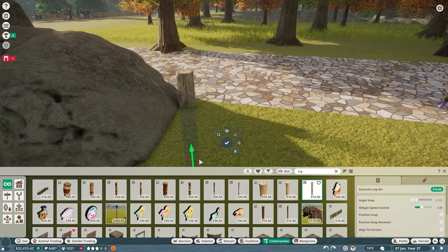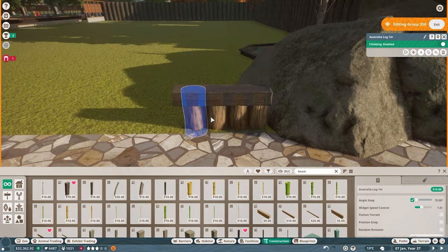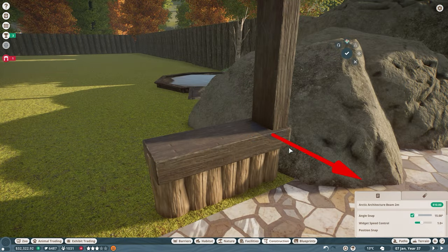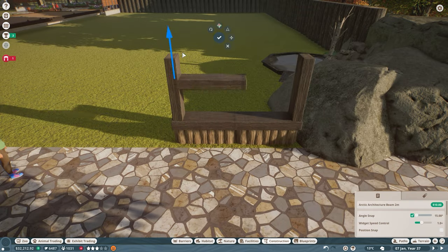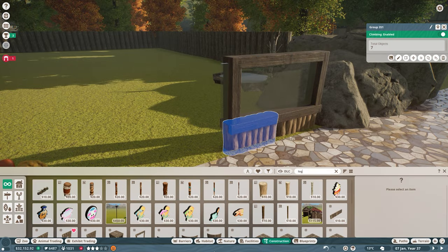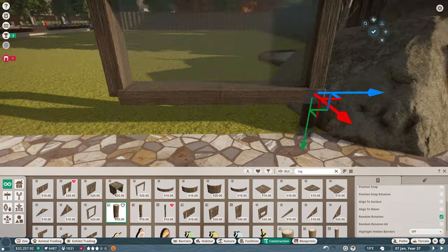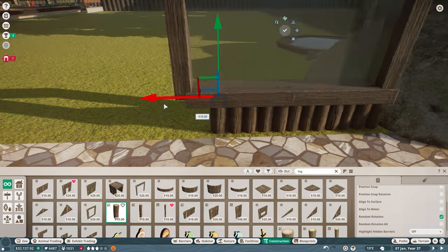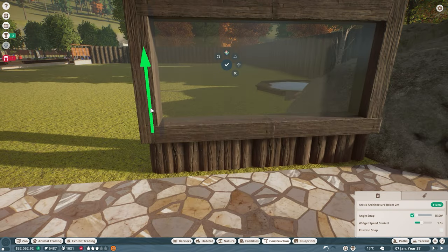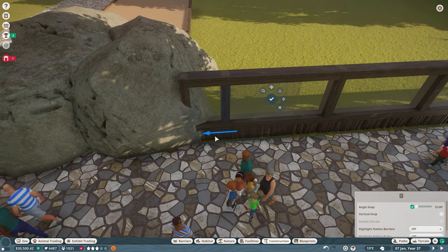You might ask why I'm using wood with beavers — don't they eat wood for a living? They are called nature's builders, and you're right. But I have a plan: there's going to be liberal use of mesh. We'll have wood on the outside, which fits the theme really well for an American beaver exhibit, and then mesh on the inside to protect the wood from the beavers getting a little too snacky. Now, there are two ways to build a habitat: one-directional views — where you only have one way to look in — or multi-directional views.